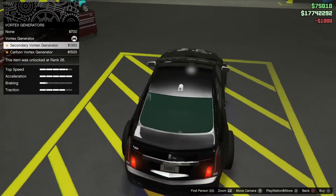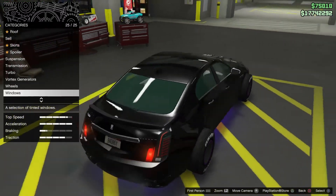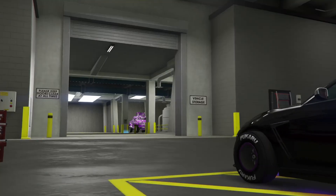As you can see, all of my stuff did save — all my mods from my Night Shark did transfer onto this, because my armour is now on 100%. So this is how you do the car to car mod glitch.